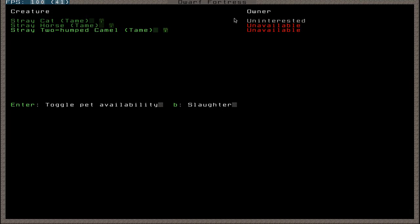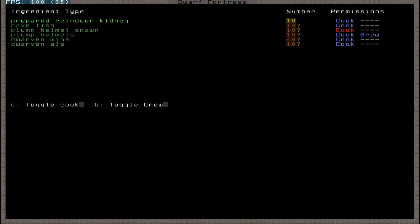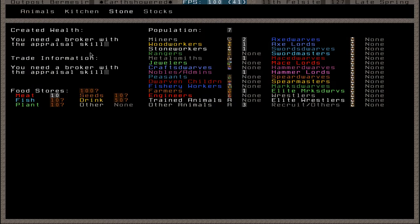But as well as that, you can also butcher animals - kill them all. That's something that requires butchery, a butcher, and a butcher workshop. We also have a kitchen menu - I have no idea what this menu does, I've never used it. You can probably look on the Dwarf Fortress wiki, or the Dwarf Fortress Reddit, or Bay12, or whatever you want. This is another menu which I've not used - again, you can check out any of those sources.